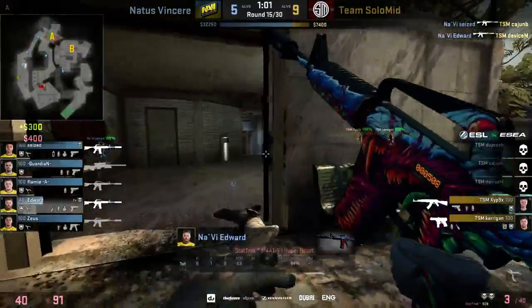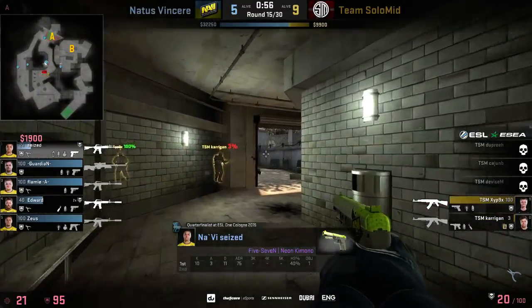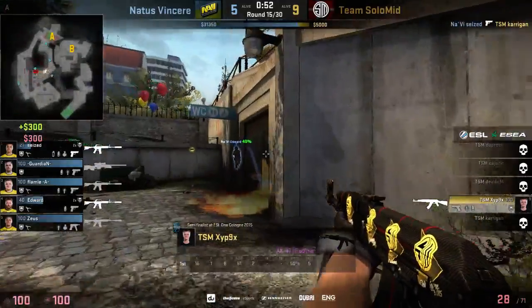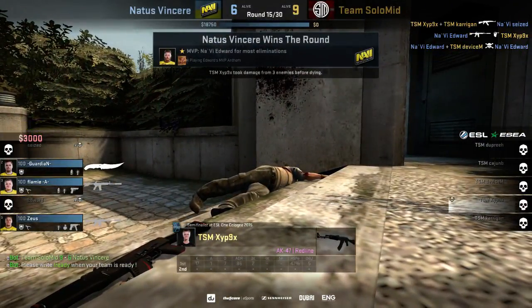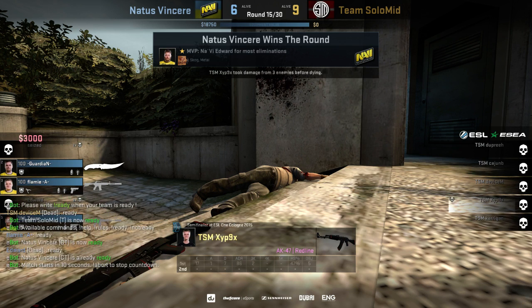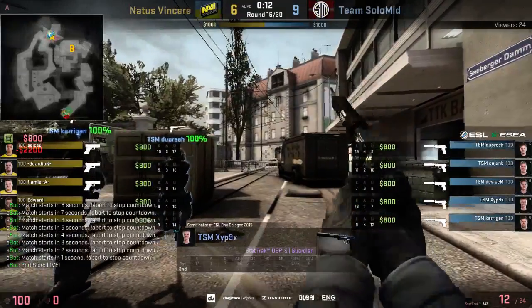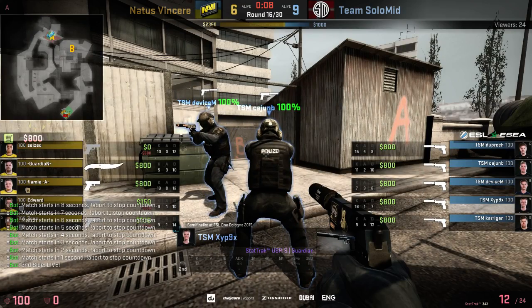NaVi have the man advantage right now. Edward steps out, the same goes for Cease in toilets — they both get a frag each, making it a TV 5. Paragon is down to 3 HP and gets dropped by Cease's pistol. Zipnix is the last man and Edward goes down as well — a huge bummer for him. NaVi still get the round on the board, making it 6-9. They could draw it back with the pistol coming and a few good following rounds.